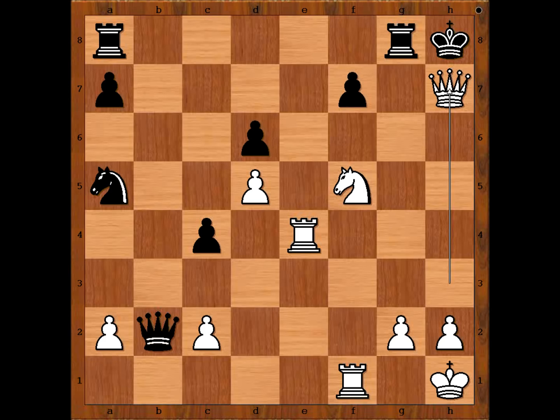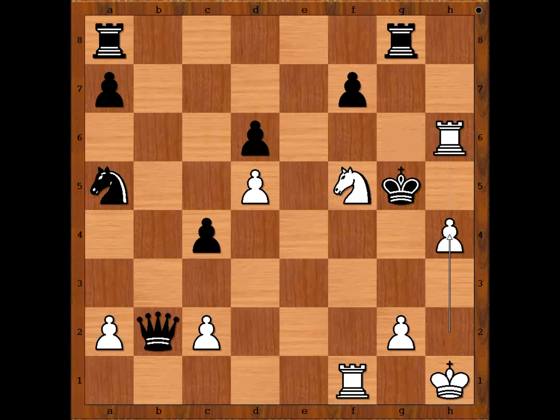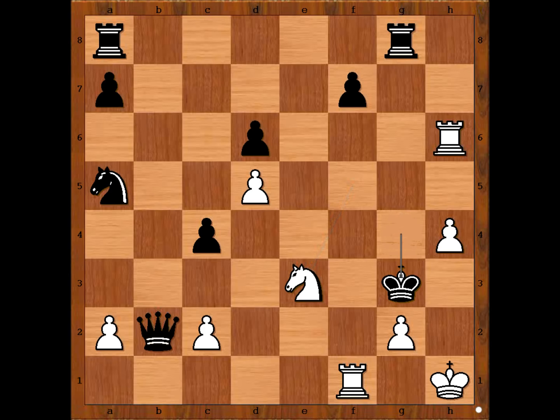Black resigned because of checkmate in 5 — believe it or not. Let's see the game till the end. After king takes queen, rook to h4 check, king to g6, rook to h6 check, king to g5, h4, king to g4, knight to e3 check, king to g3, rook to f3. Checkmate.